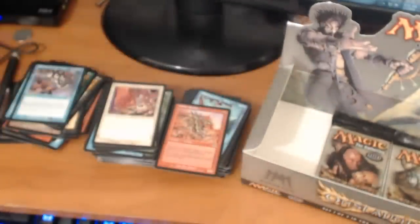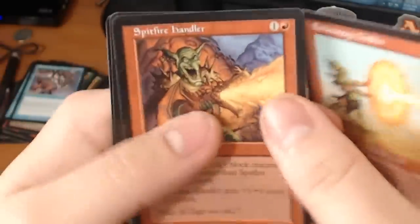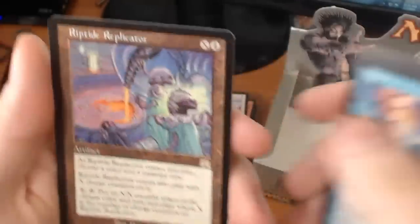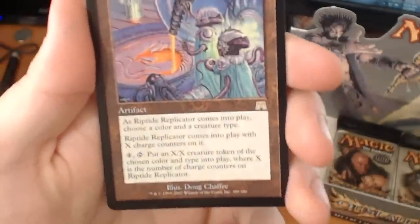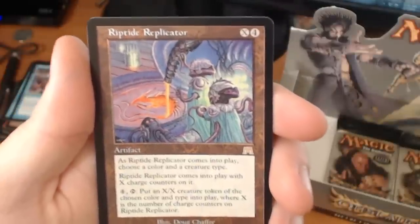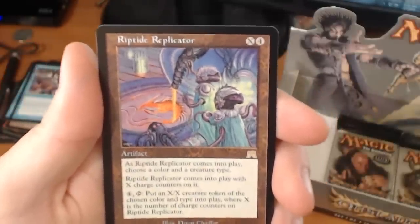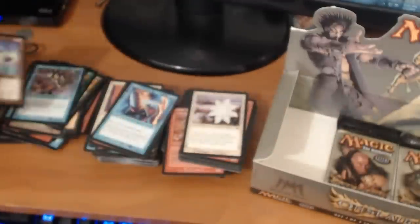Actually we only have 3 packs left, guys. We have an Ember Mage Goblin, a Spitfire Handler, an Amnex. And a rare — it's a Riptide Replicator. It's an X-4 artifact. As Riptide Replicator comes into play, choose a color and a creature type. Riptide Replicator comes into play with X charge counters on it. Pay 4 and tap to put an X/X creature token of the chosen color and type into play, where X is the number of charge counters on Riptide Replicator.